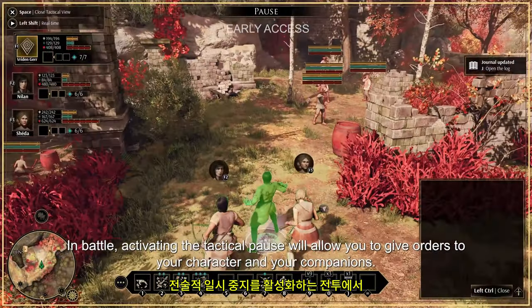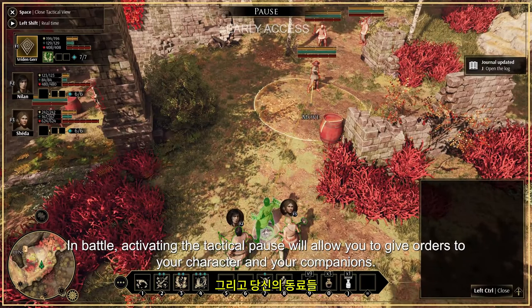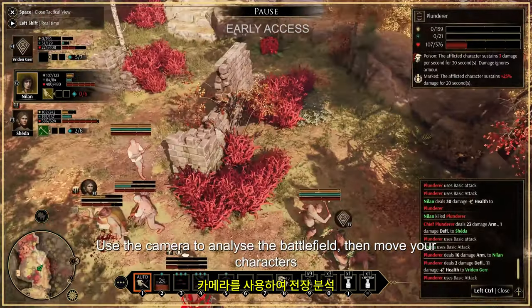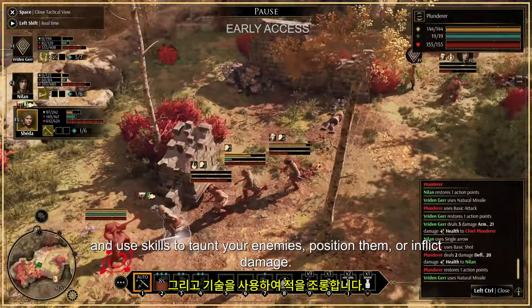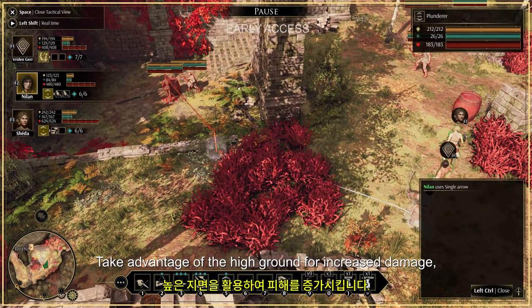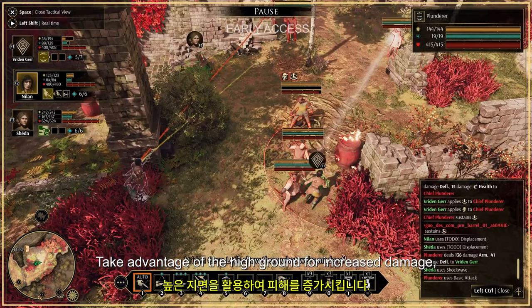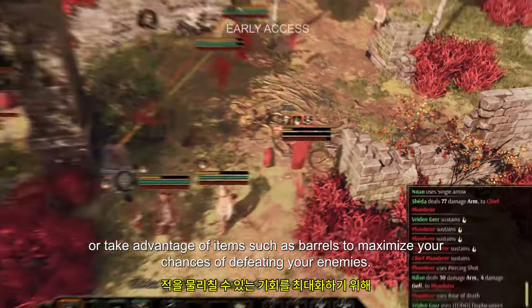In battle, activating the tactical pause will allow you to give orders to your character and your companions. Use the camera to analyze the battlefield, then move your characters and use skills to taunt your enemies, position them, or inflict damage. The environment will also be your ally. Take advantage of the high ground for increased damage, or take advantage of items such as barrels to maximize your chances of defeating your enemies.